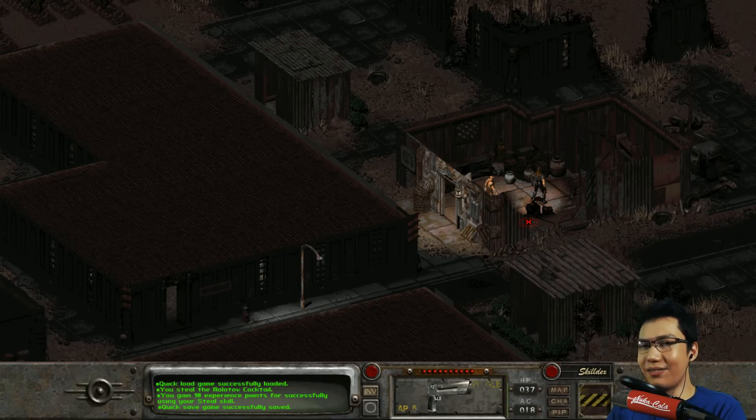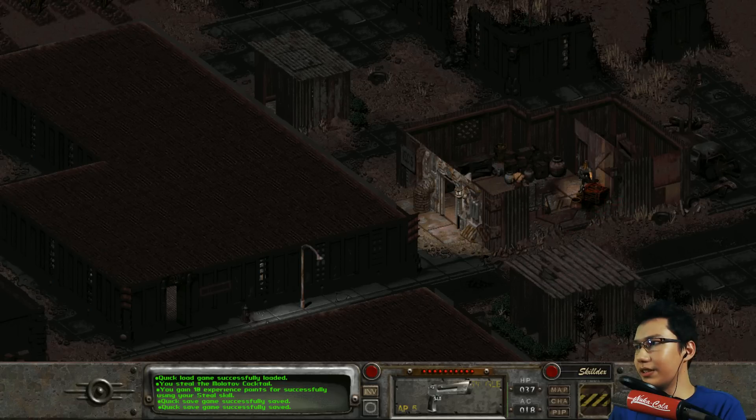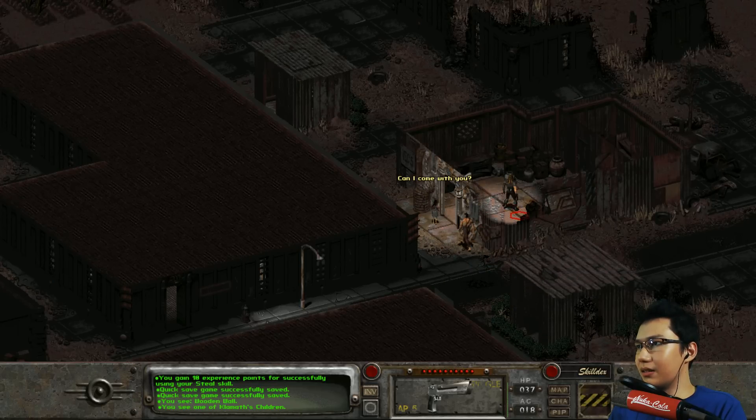I have encountered a number of crashes while trying to do this, so I'm gonna quick save here. If the game does crash I'll do a cut until it's working. A few times when I've tried to blow this door open with the Molotov cocktail it has crashed the game. Now a child just ran in here - one of Klamath's children. Can you not be there? Okay. I'm gonna try quick save here and see if we can get this Molotov cocktail working without crashing the game.